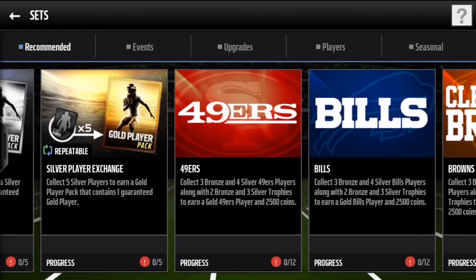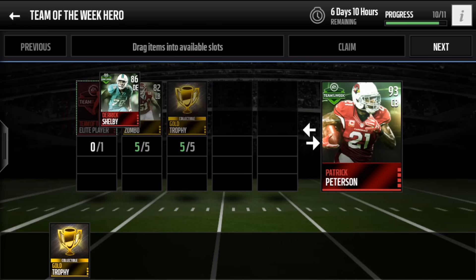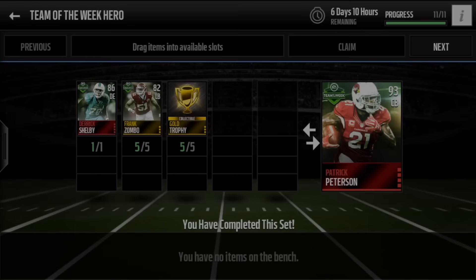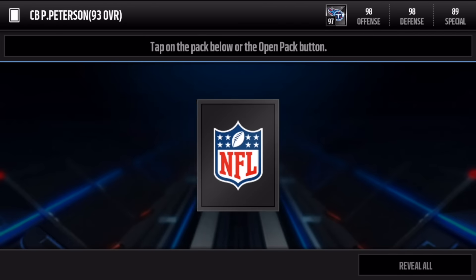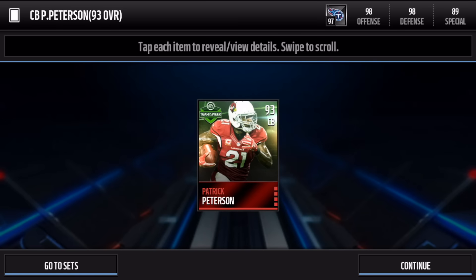So I'm going to go in and pick up some players to finish this off — cut this out and come back to show you the reveal of Patrick Peterson. All right, we got everything we need to finish off Patrick Peterson. Put in our last two gold players, our elite player, here we go — claim this one now. 93 cornerback Patrick Peterson!